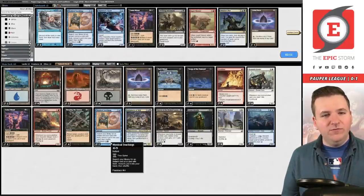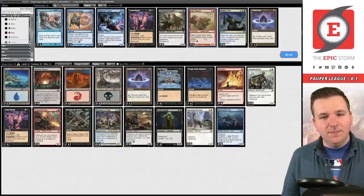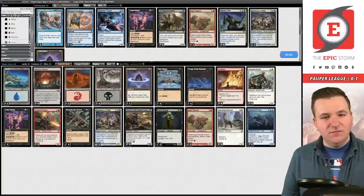Cycle Architects and Vantasaur. Lotus Petal, pass. They play another land, attack — I'm at nine. Cast Cabal Ritual — they Dispel me. I fall to four on their attack. Draw and it's a Theater, which won't gain me enough life to buy another turn. Cast Songs of the Damned — we'd need their hand to not interact. Sacrifice and cast another Songs — they brainstorm in response. They got us. We go to game three.